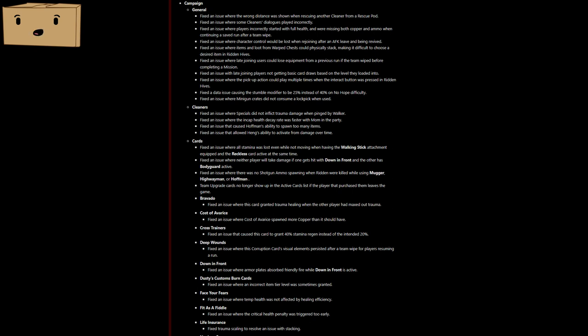Cost of Avarice has been nerfed — it doesn't spawn in as much copper as it did before, so you're not going to get as rich anymore. Cross Trainers is no longer broken and actually does what it says on the card. Face Your Fears — the temp health is now going to be affected by healing efficiency. With Fit as a Fiddle, your critical health level was increased. Safe room recovery stacks now — I'm definitely putting this in my deck. Pipe bombs are more effective now: if you threw a pipe bomb and noticed a lot of ridden weren't running towards it, it was a bug and it's fixed.